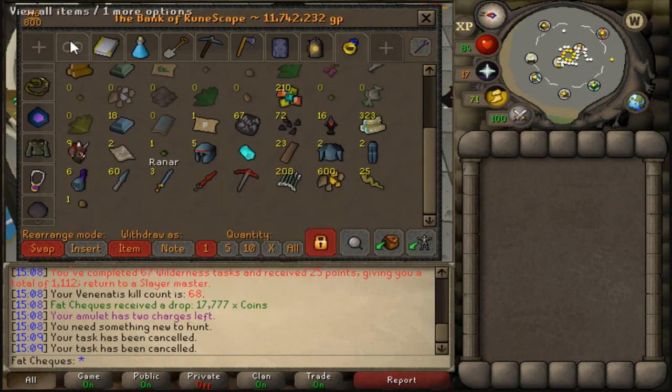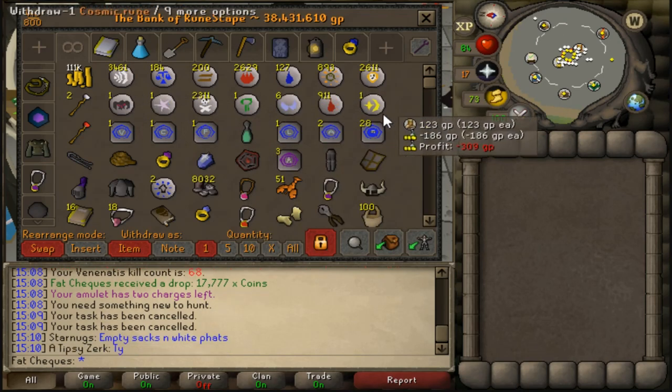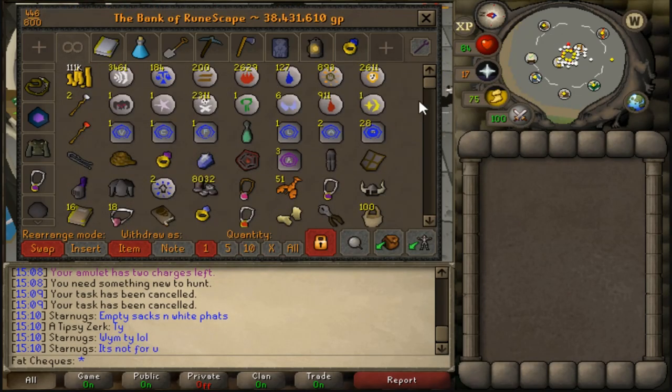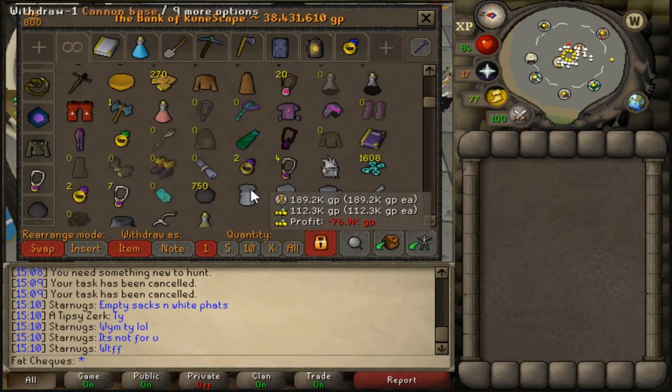The dragon pickaxe coming in at 6 mil. I'm going to go ahead and sell off a bunch of the things I've got as drops from doing Wildy Slayer — the blood runes, the death runes, the chaos runes, and all this loot minus the mysterious emblems. The bank is currently 38 mil, which is the biggest it's ever been.